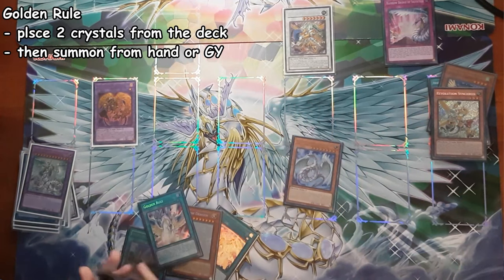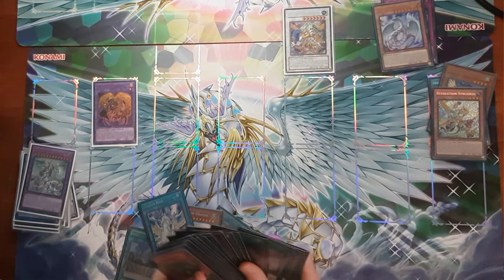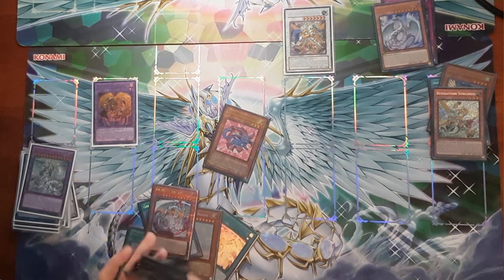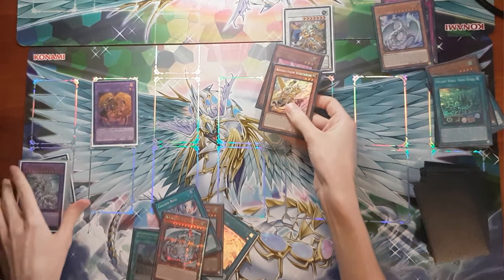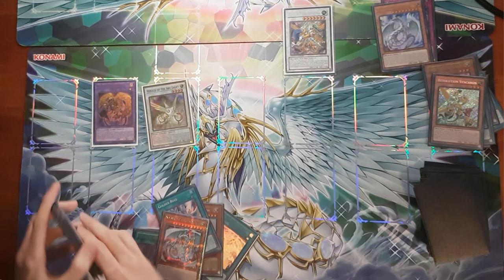I'm guaranteed to get one of the equip spells, but I'm gonna need something to summon with it. I'll crack that rainbow to summon Ruby from the deck and search for another big rainbow dragon. We've got Ruby on the field now, but we have to get it off the field for Golden Rule. Using Revolution Synchron's effect, I can send the top card of my deck to the graveyard, summon it out, and now that's level one — I can combine it with a three to make Herald of the Arclight. No interaction allowed.